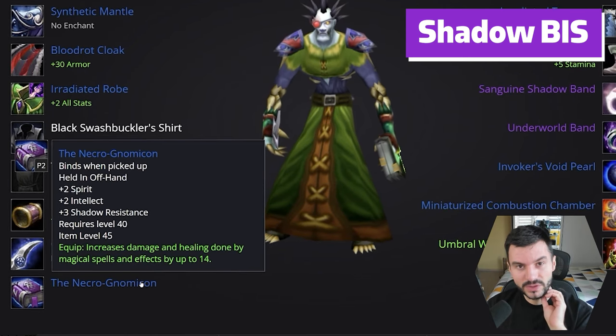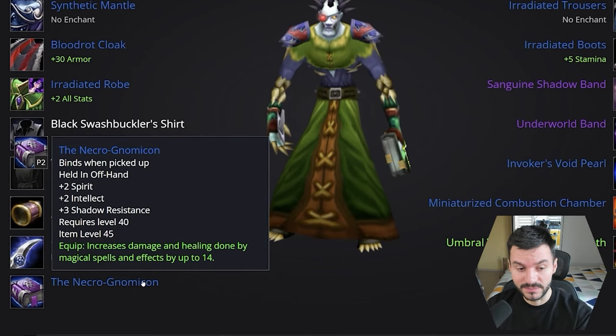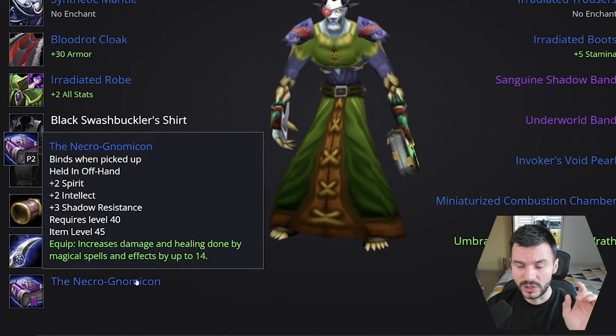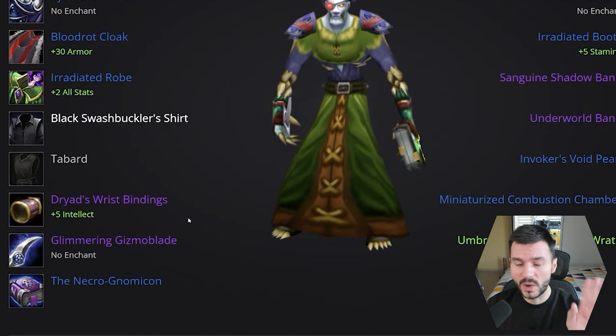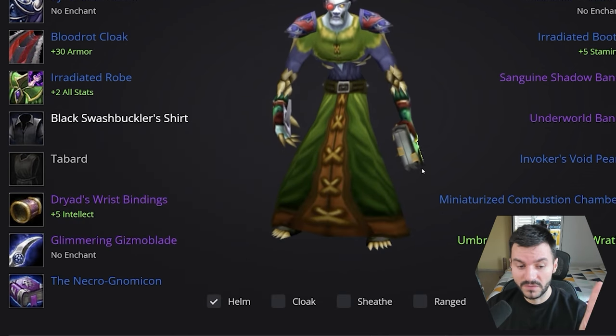The Glimmering Gizmo Blade provides 19 spell power, and then we went for the offhand with 14. There is a staff here but I'm not sure about the final version. We have to check when we get the actual release date. But so far, for most casters it seems like it's going to be one-hand with offhand. If you have the BFD stuff, it's still going to be quite great because it provides a lot of intellect and spirit too.